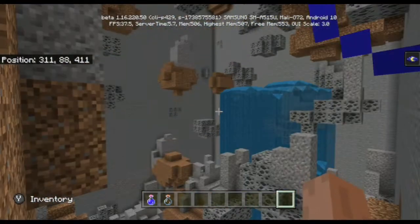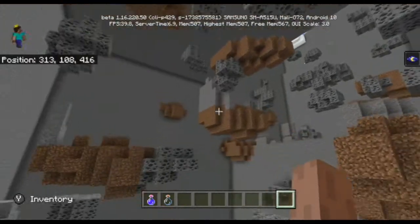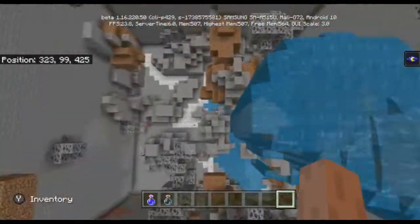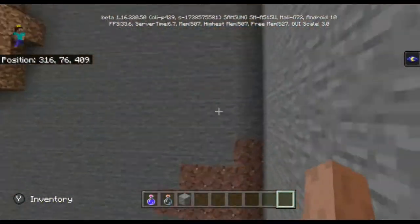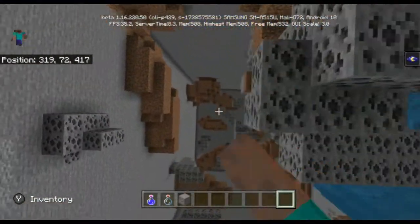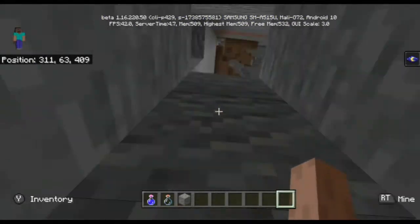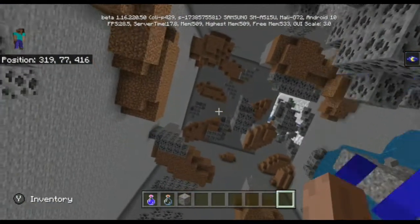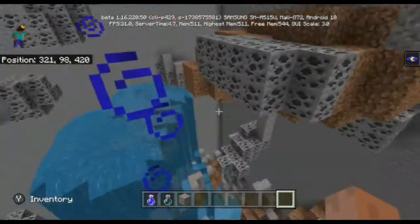Also speaking of ore distributions, one thing I noticed inside these mountains that was very strange is that up in these mountains, the only things that generate are ores, stone, and dirt. All other things — like granite, andesite, and diorite — do not generate all the way up in these huge mountains. They only appear below around Y80 or Y70. You could argue that maybe that was intentional, but I would have liked to see at least a rare chance of a couple small patches going all the way up there.